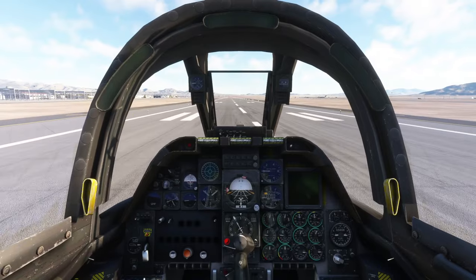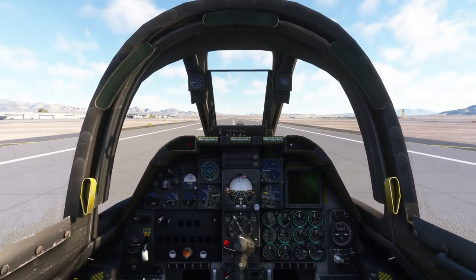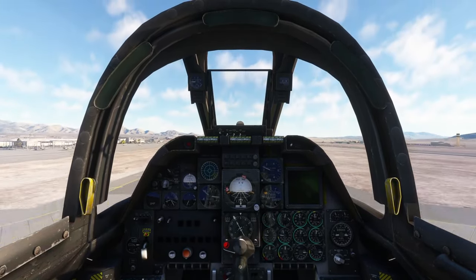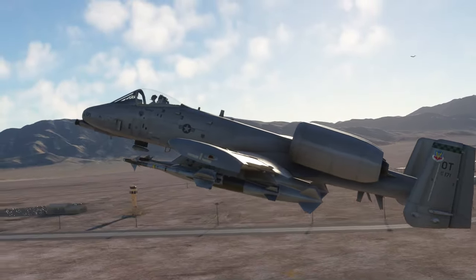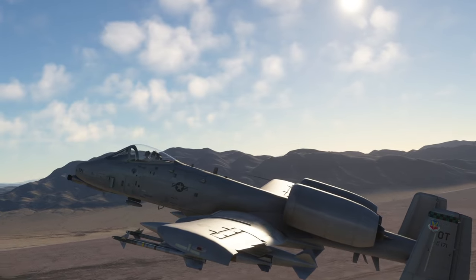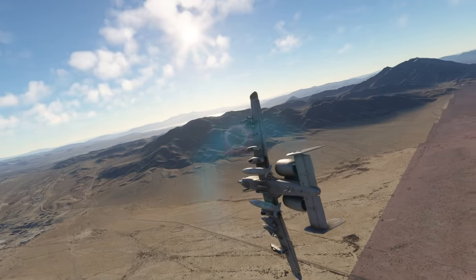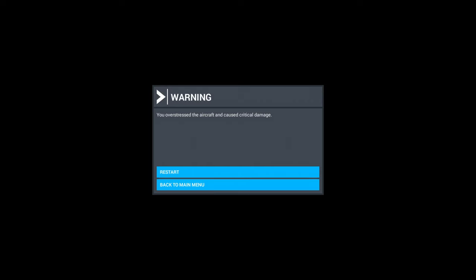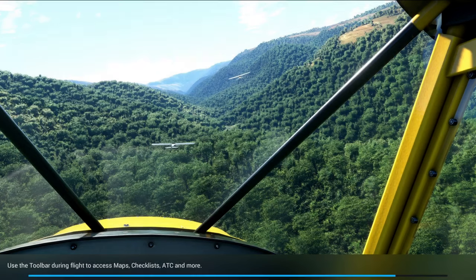I do have the Flaming Cliffs version of the A-10A in DCS World, which is sort of like this because it also doesn't have a clickable cockpit. It takes off very smoothly — it feels about like what I'd expect. Oh — well, that overstressed the aircraft. I did pull up a little bit, so I was pulling some Gs there.